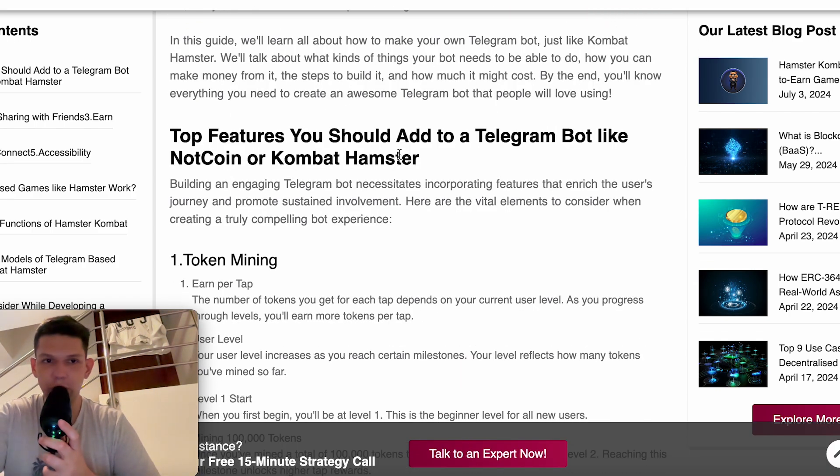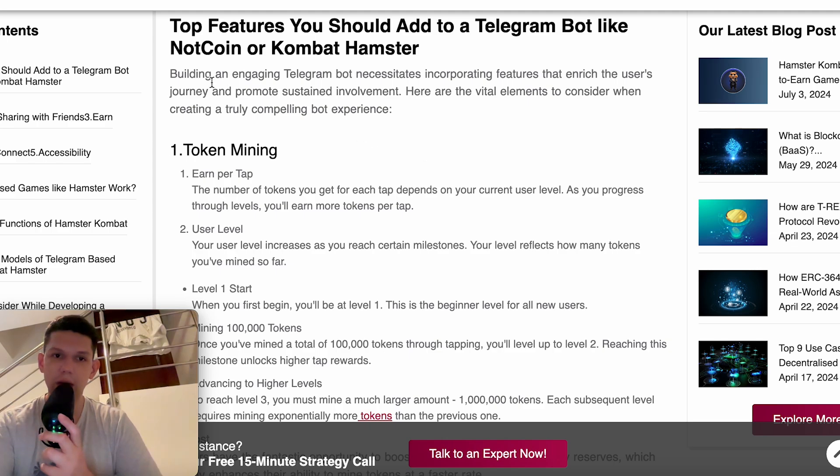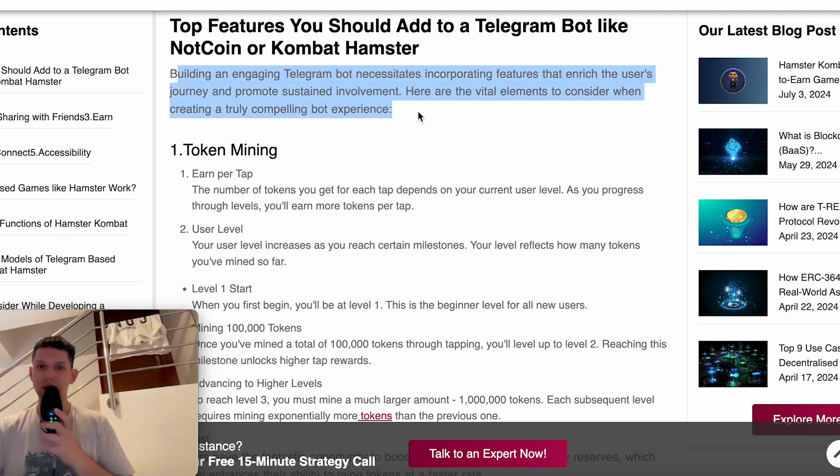Before we go into how to create it, these are the top features you should add to a Telegram bot like Nutcoin or Hamster Combat. Building an engaging Telegram bot necessitates incorporating features that enrich the user journey and promote sustained development. Here are the vital elements to consider when creating a truly compelling bot experience.